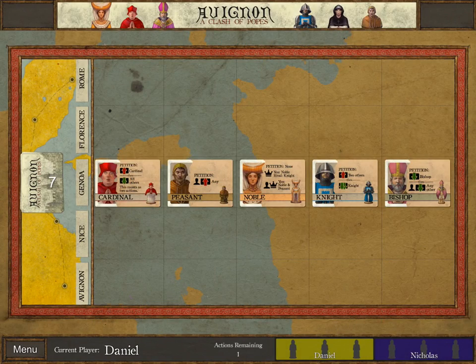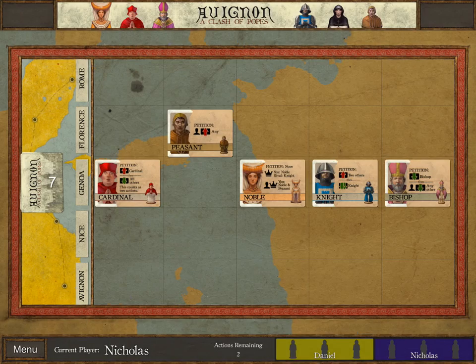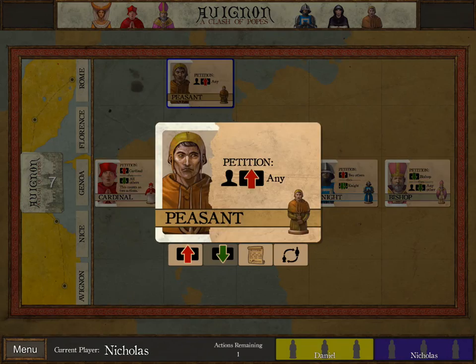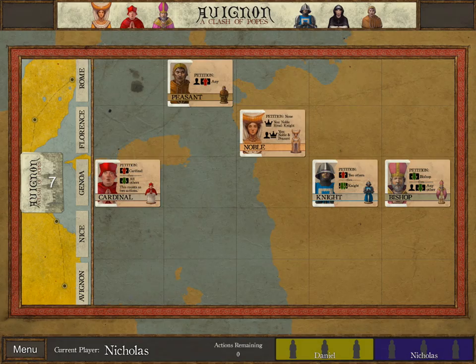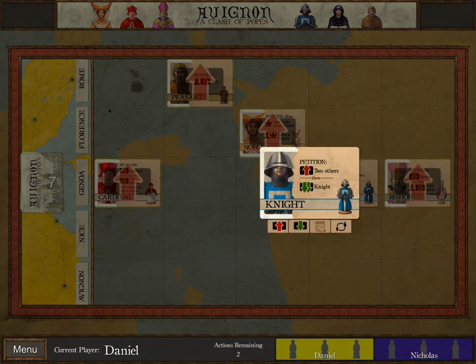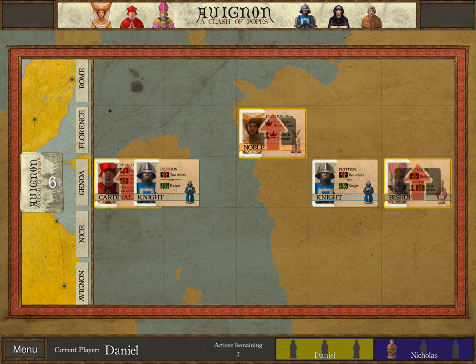Enough of that tutorial — let's actually get started playing. I'm going to push that Peasant, which uses up my one action for that turn. From now on, both of us are going to have two actions on our turn. I'm going to push that Noble and see if I can get my opponent to take the Peasant and the Noble. I'm going to petition for the Knight to push that Peasant and push that Noble.